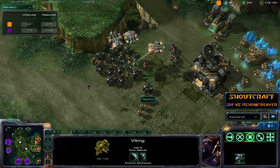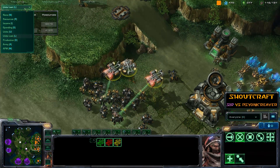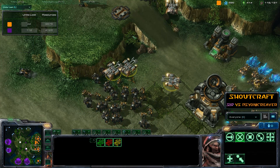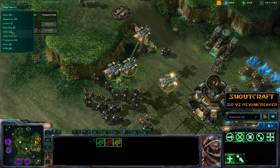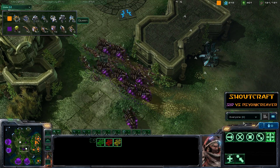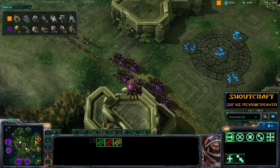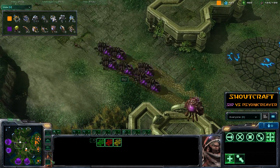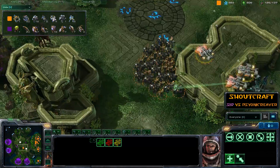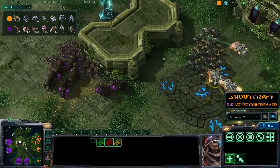Psionic has plenty of Medivacs — that's a big blob of Marines and Marauders with a couple of Hellions in there for good measure. Looking at unit composition before the next engagement: Cid has 37 Zerglings and eight Infestors — the most Infestors I've seen in a very long time. Psionic has only a single Viking, so he's evidently not going for air superiority; he just wants to observe that expansion. We're going to have a meeting in the middle right here.